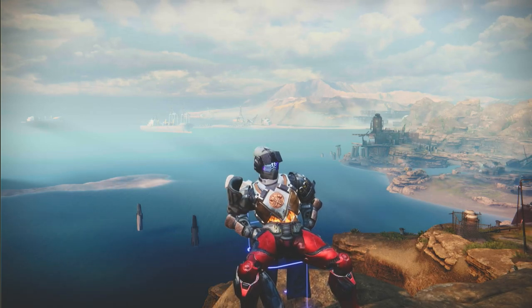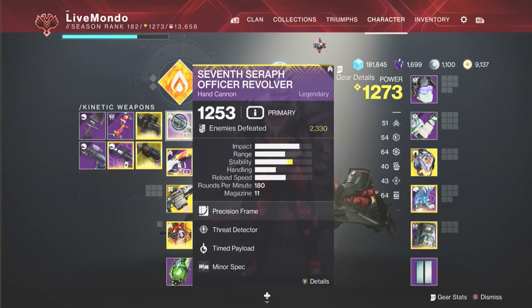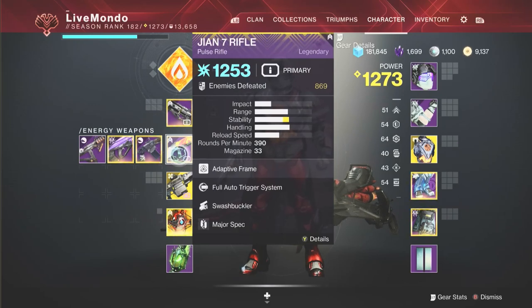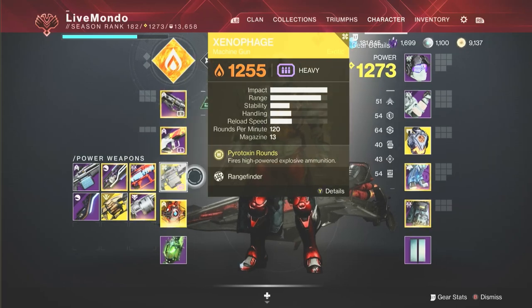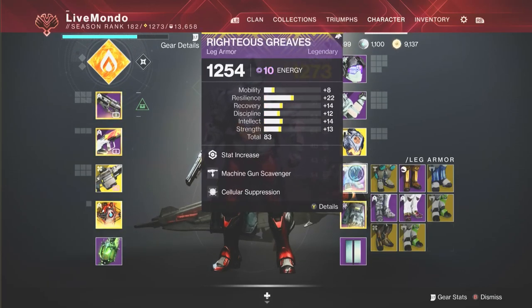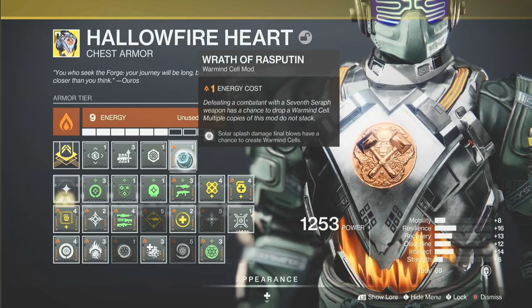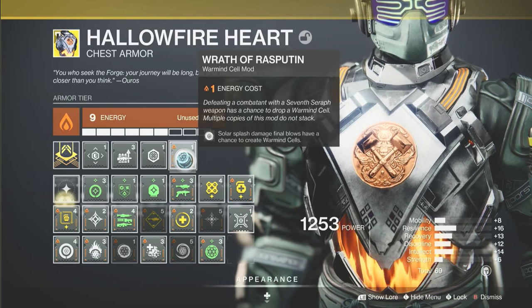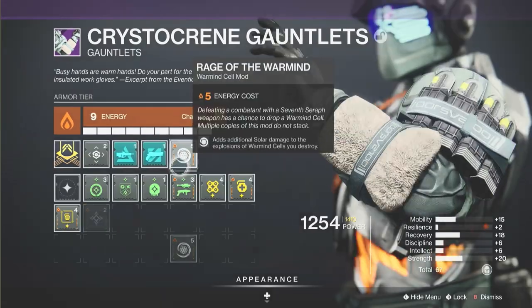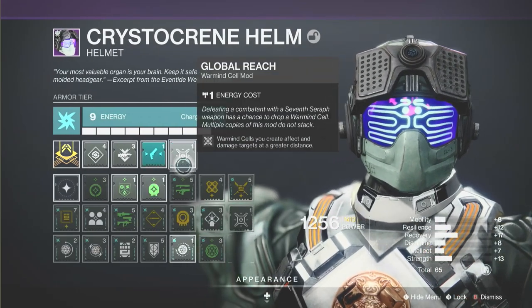I'm using a Warmind build and a mod I normally don't use: Cellular Suppression. When I damage a Warmind cell, it will suppress adds and stop you from being overrun. We're on Titan with the Seventh Seraph Officer Rifle for unstoppables, Yan Seven Rifle for barrier champions, and the Xenophage. The Xenophage can produce Warmind cells with the right mods - Burning Cell adds a burn effect to Warmind cells, Cellular Suppression suppresses enemies, Wrath of Rasputin produces Warmind cells from solar splash damage, Rage of the Warm Mind increases the radius, and Global Reach further increases the explosion distance.